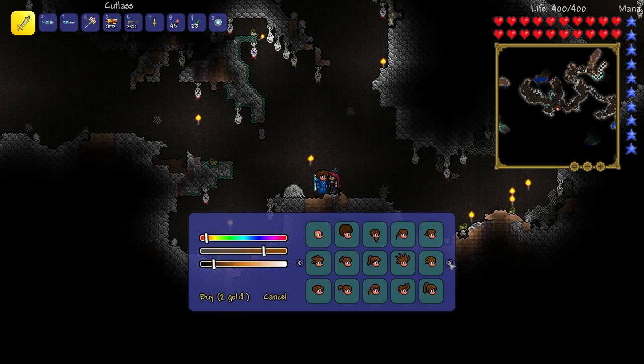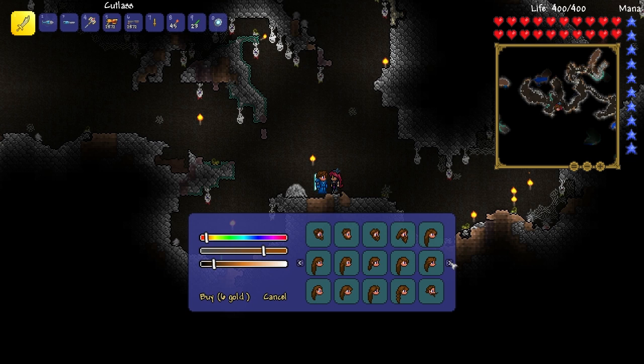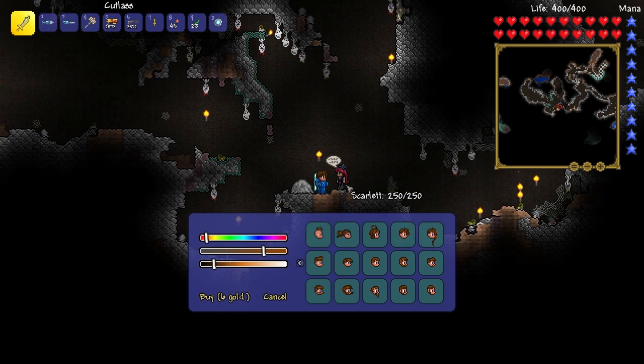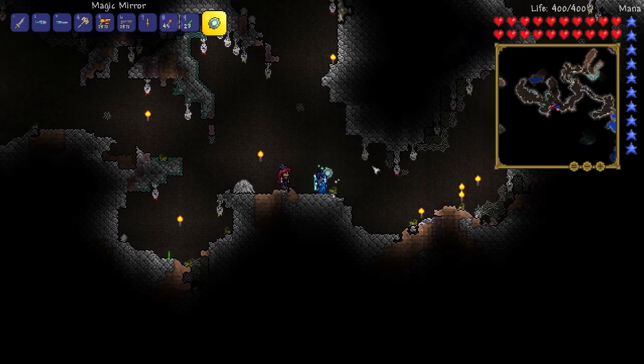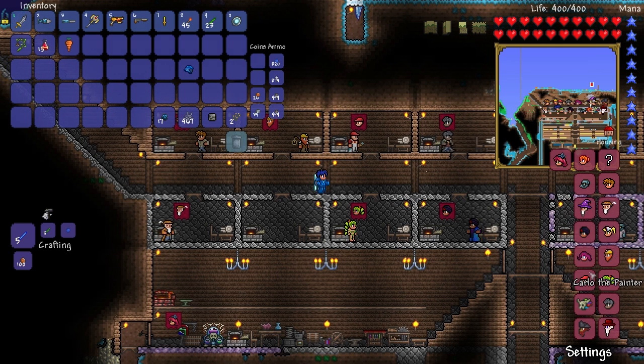Scrolling through hairstyles to find the closest one to our hobbit character. Oh, some of these are new hairstyles they must have added in the update — they look pretty cool! That one looks like our character, kind of. That one looks like my wrestling coach. There are a ton of new hairstyles I haven't seen before. Okay, yeah, this is our new hobbit character. Let's pick up these cobwebs and go home, Scarlet — you get to live in a house!